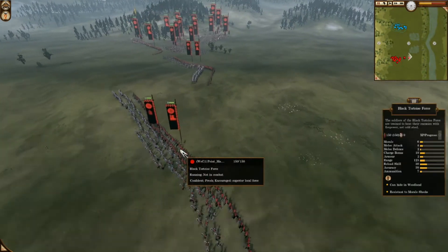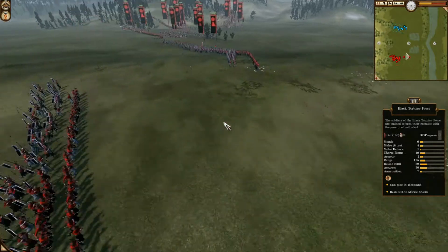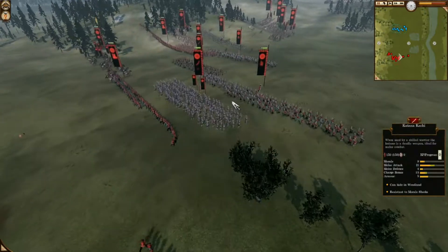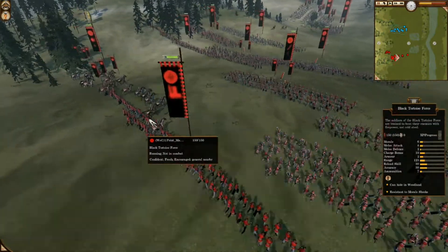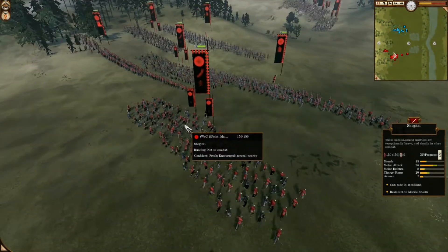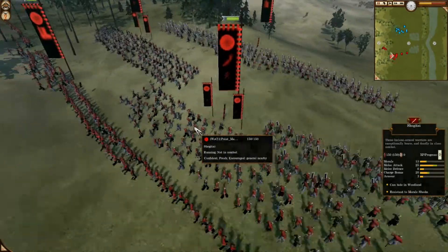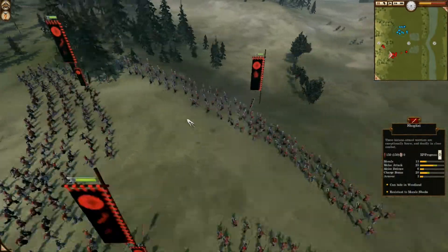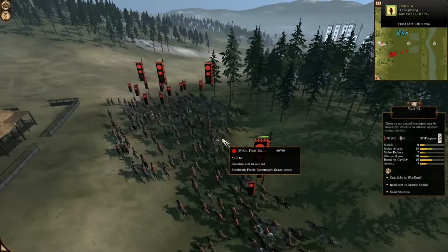For my build, I'm going to bring Spear Levy, Black Tortoise Force — Vanilla. Looks like it's going to be three Black Tortoise Force Vanilla, a bunch of Spears, Tamakachi, Spear Levy, Black Tortoise Force. A lot of these units are Vanilla — I don't know what I was thinking. Shogutai level 3, Spear Levy, Villanilla, Shogutai level 2, Black Tortoise Vanilla, Shogutai rank 2, Spear Levy, Vanilla. But I put most of my upgrades on my Cav.